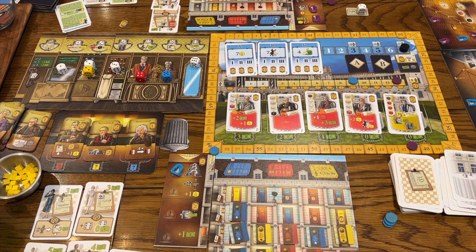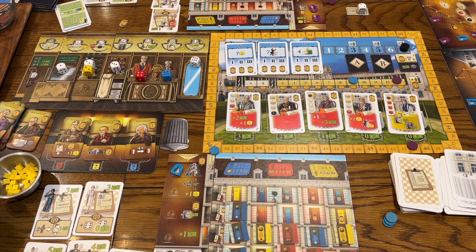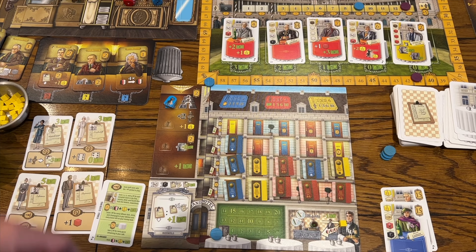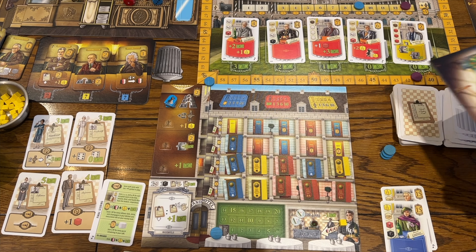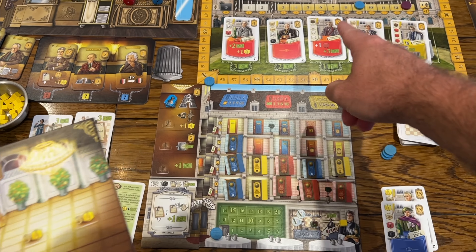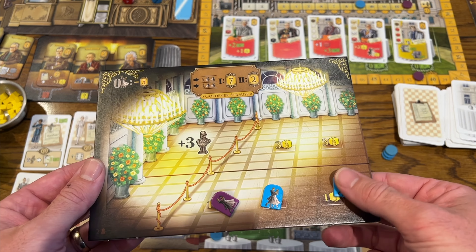Since we're doing an overview of the expansion only, I just want to show you the new components. On the board you have two side boards. Here's the dance rehearsal board, which corresponds to the dance boards over here. You choose three of these based on player count and lay them out — they have a bottom row and a top row. When you send somebody with a filled order, instead of sending them straight to your hotel, you can send them to the sideboard dance, but the cost is champagne.